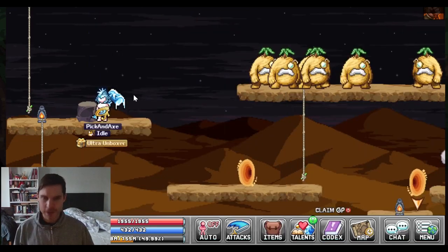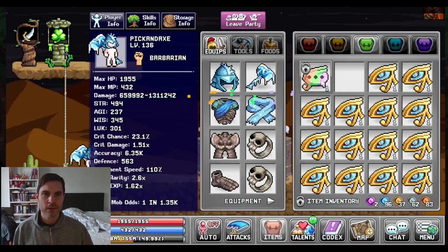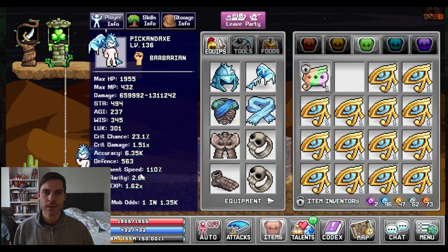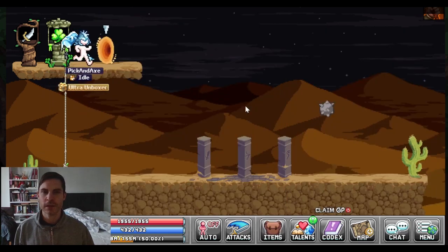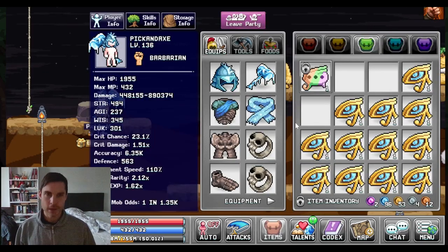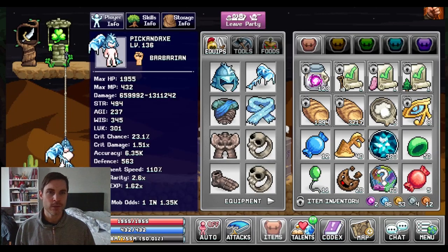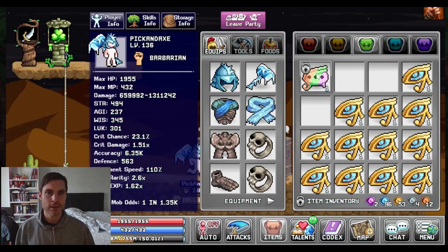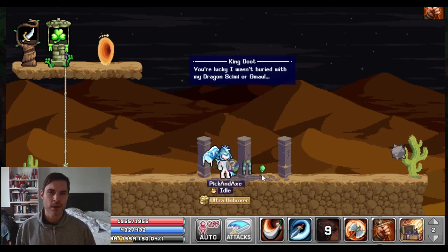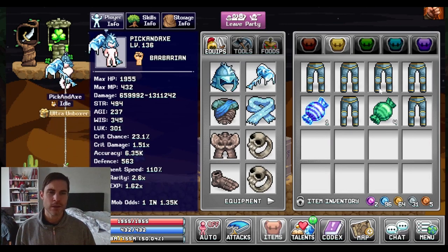Another pair of pants. Suddenly we have a lot of them. Remember how happy I was to get one? Now I'm just complaining about them. Slapped his head off. Not the most exciting boss fighting here, but we shall continue. We missed him. More pants. We have 2.6 drop rate. And we killed our weekly bosses. How many gems do we have? 380. Not bad. And get wrecked. We've got another pair of pants. They're taking over my inventory.